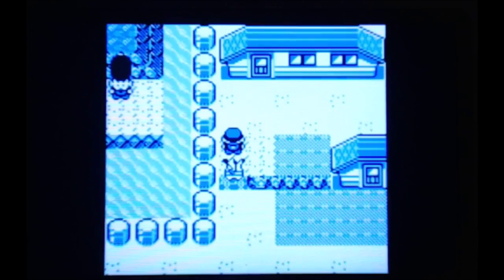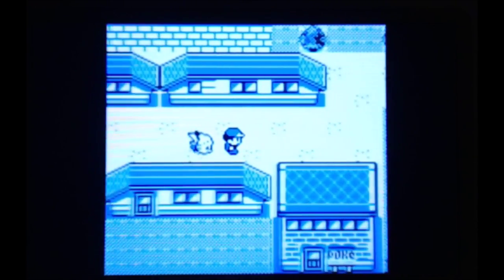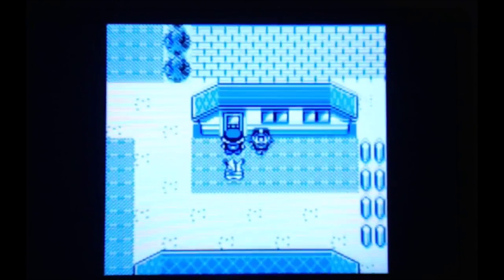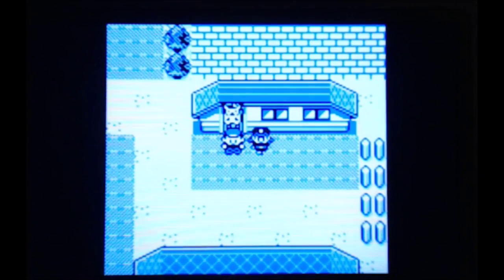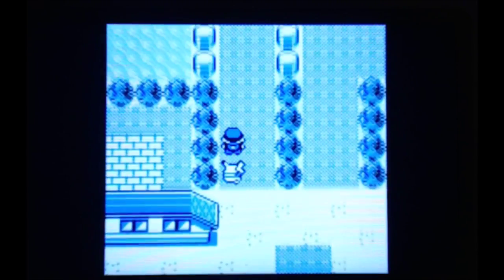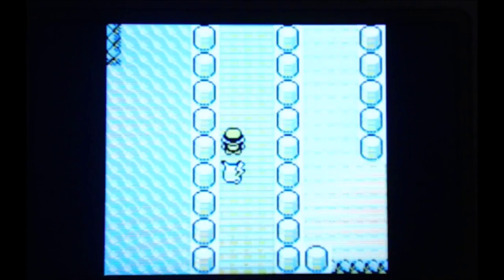One of the main things you need to catch Mew in this game is to have an Abra with Teleport. To be able to do that, you need to get past the officer who is usually standing right in front of the door here. To get her to move, you need to go up and talk to Bill — at least that's my understanding — and she moved once I had done that.